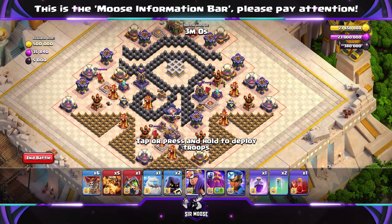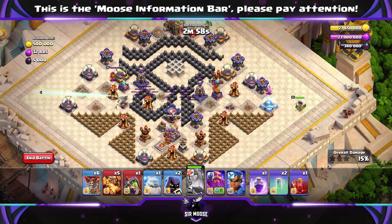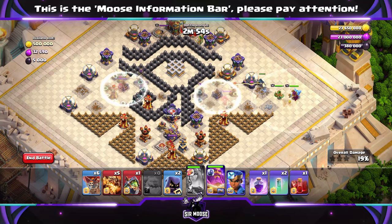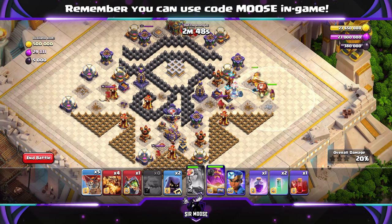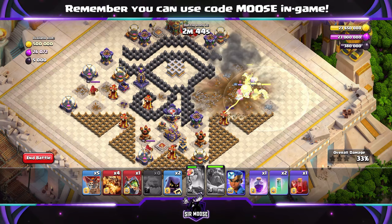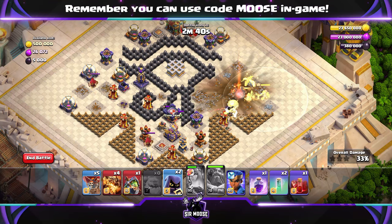First of all, your queen on the right hand side of the map — line her up with the elixir storage and fire that giant arrow through the base to take out the air defences. Then send in your grand warden, an ice golem, super dragon, and a balloon over there.